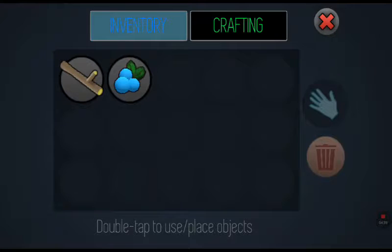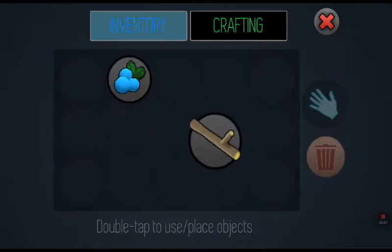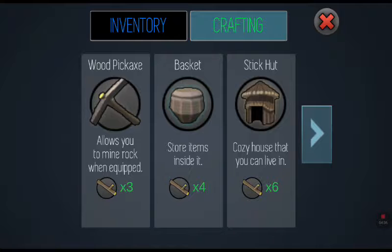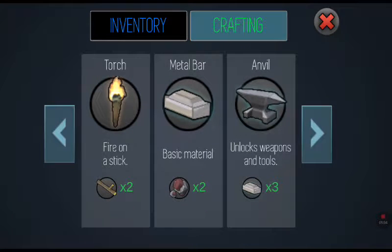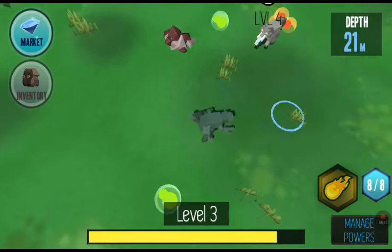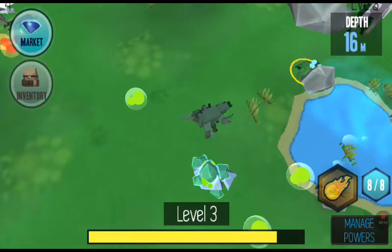Now if I go to my inventory I've got this item. What you can do is put it on — I think this is just crafting. If you go to crafting you get all of this: swords, pickaxe, crafting tables — it's really cool. Whenever you die you lose your stuff, and when you die you can choose to respawn or to revive for some crystals, which I don't have, so we won't be reviving.